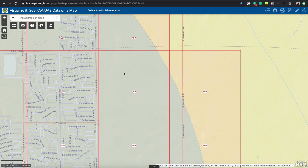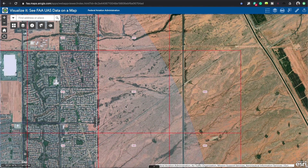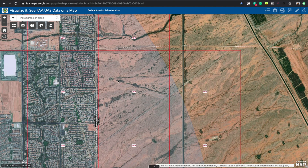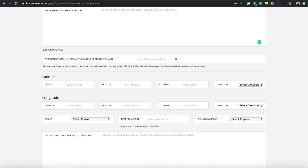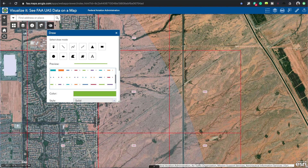Now I'm going to switch to satellite view with imagery and labels. You can see this whole area is kind of open - this is where I want to fly my drone as an example. I'll use the measurement tools to gather the information we need for the Drone Zone. We need a latitude and longitude for the center of our circle, and a radius in nautical miles. We also need the nearest airport and airspace class.